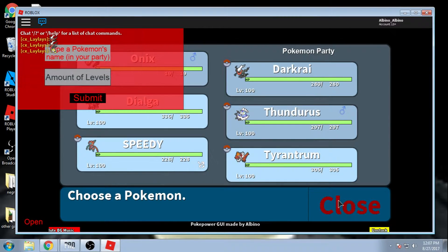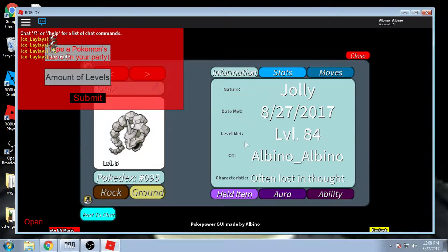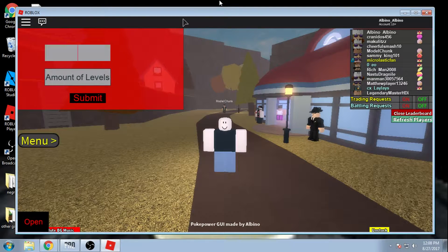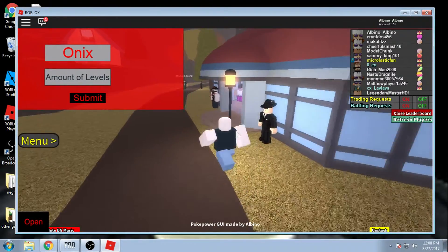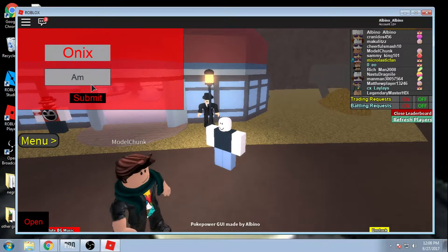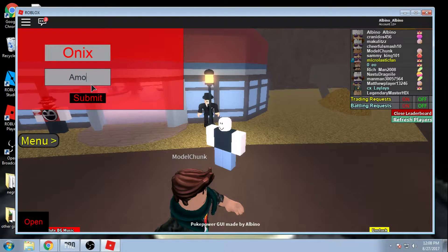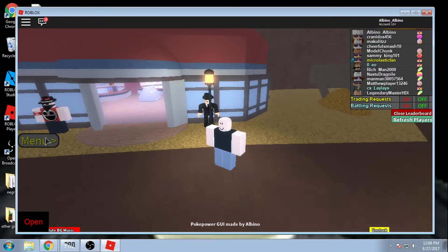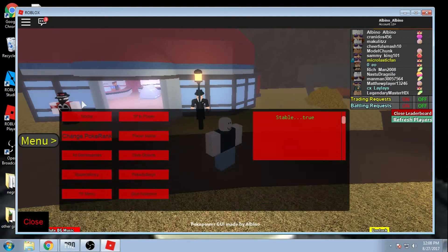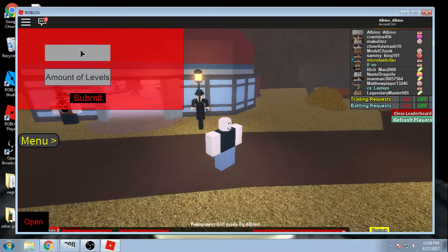So you guys can see the Onyx in my party - I'll open the stats, level five. There are two ways you can do this: you can type in the name. There's no nicknames - if there's a nickname it won't work because it won't find it in your party, so you have to type in the actual name of the Pokemon. If you wanted to add one level, just click Submit where it says amount of levels, and it should give it one level.